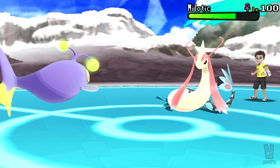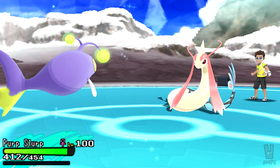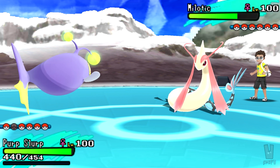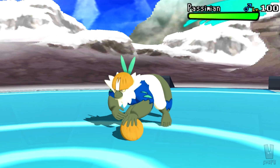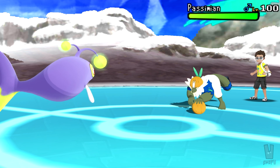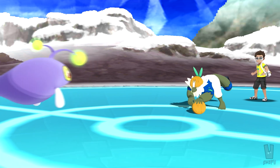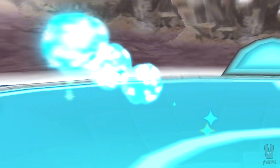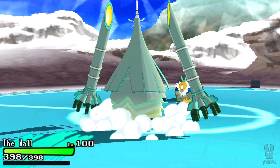Even if Milotic did come out, I have Lantern in the back — Milotic can do absolutely nothing to Lantern. I have Rest, Sleep Talk, Volt Switch, and Scald on this thing. So as he withdraws, I'm going for the Volt Switch because I didn't think he'd go back to Marowak. He goes to Pasimian instead — not quite sure why, but obviously he's not gonna switch Marowak into a Water-type Pokemon.